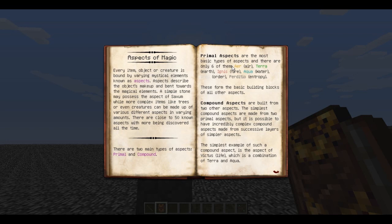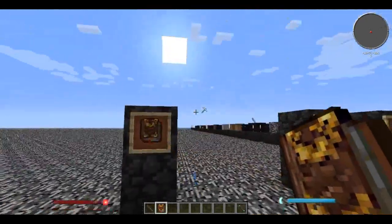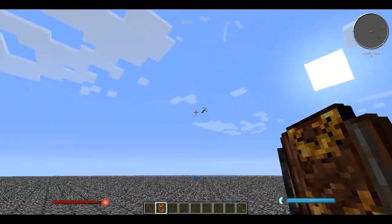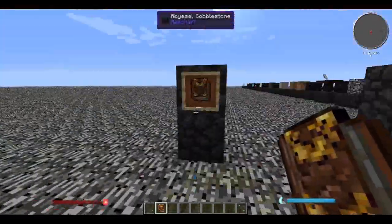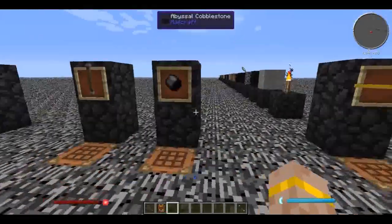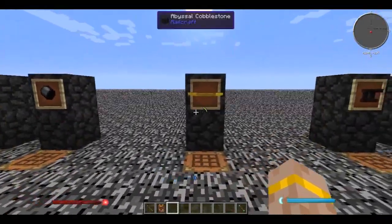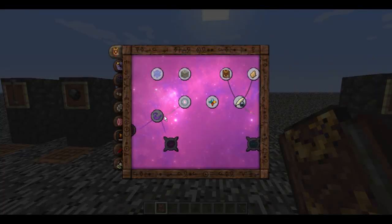What we do know is something about aspects. Aspects of magic are sort of like elements - you have earth, fire, air, water, entropy, and order. But you also have compound aspects: air and fire make light, fire and order make energy, and things like that. Every item in the game, every block, everything in your inventory is made up of these aspects. To progress in ThaumCraft you need to learn about them. They come in a few forms - research points, vis, and essentia - but we'll get into the others later.